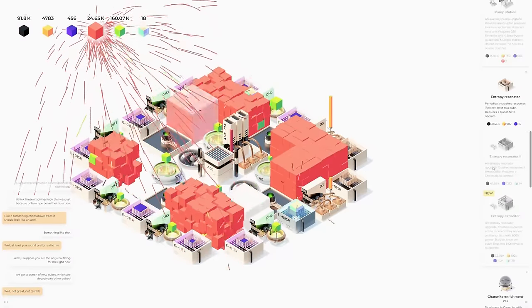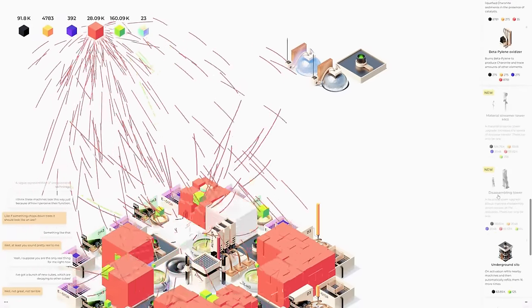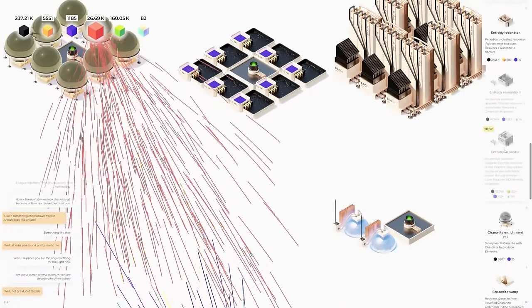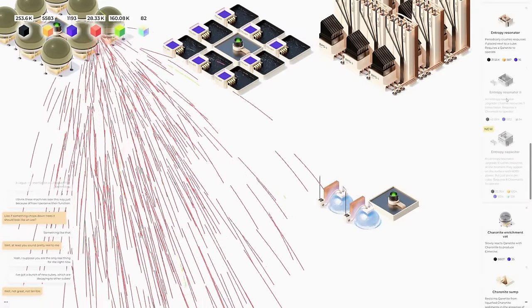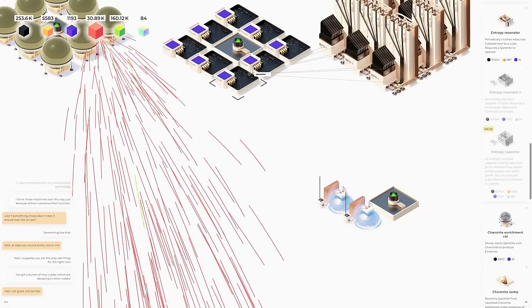We can only do one though, because now we need 84 chromalight and I don't think we're going to be able to mine it fast enough. We'll have to wait and get another containment vessel. Actually we're pretty close — we already have the chromalight, we just need the other stuff. Oh, we actually had 84 for a second! We don't have enough purple though.